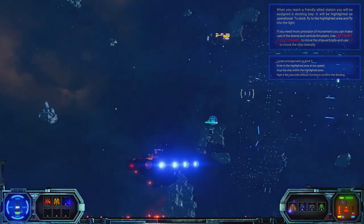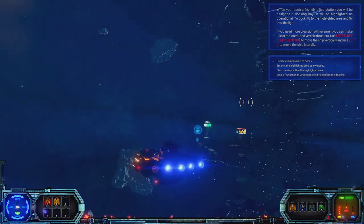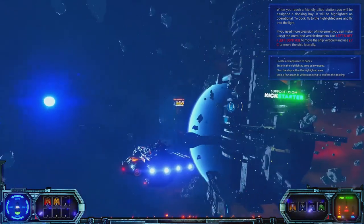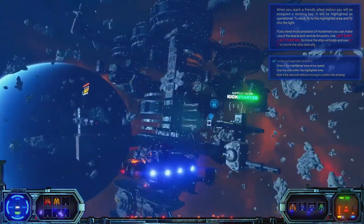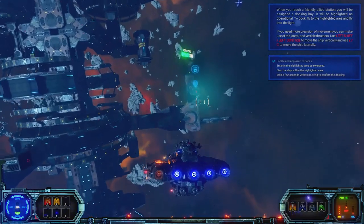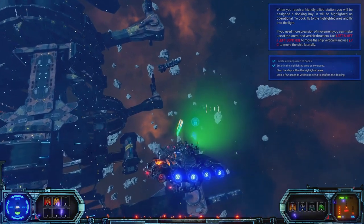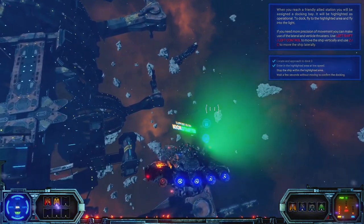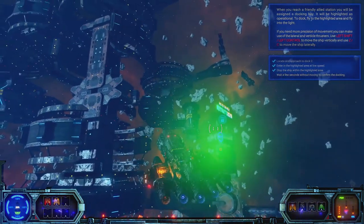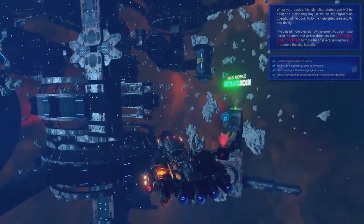We just need to dock at this giant space station — it's quite a simple affair. We just head on over to the port that has been designated to us; in this case, it's dock number two. We just need to slow down a bit and get inside this little glowy area, and once it turns green, we come to a full stop and the game will automatically dock us to the port.